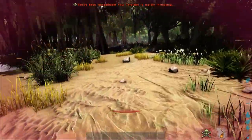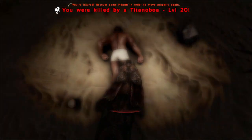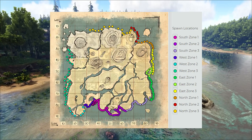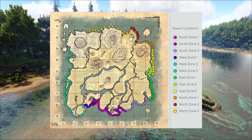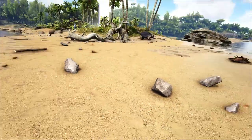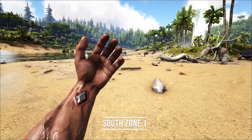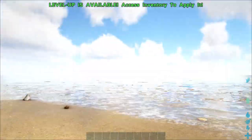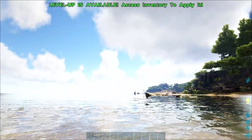I recommend any new player starts with the island map. The island map offers 12 random spawn locations, marking north, east, south and west, and I recommend spawning in at South 1. If you spawn in on South 1, you should end up on this little peninsula here, and this is a relatively easy start zone.